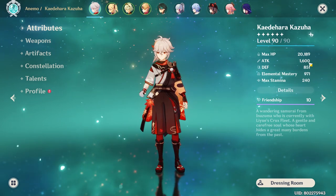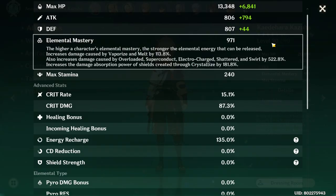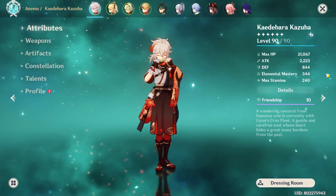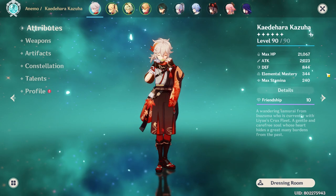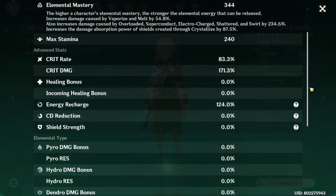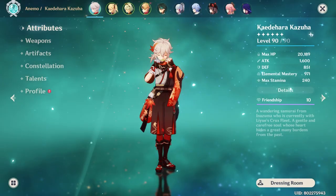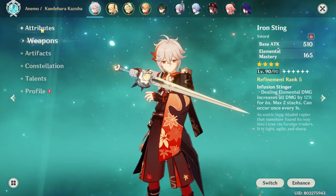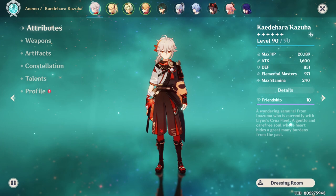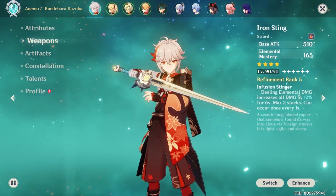Now that we've covered his talents, let's go to weapons. You can build Kazuha two ways: either as a pure elemental mastery support where you go after all the EM you can from your artifacts, or a regular DPS build with crits and attack. Mind you, the regular DPS build path means you lose out on his passive talents that would boost your main DPS and your whole party. For F2P players, Iron Sting for the pure EM build — no need for refinements as it wouldn't proc anyway. Mine is R5 from long before I got Kazuha.